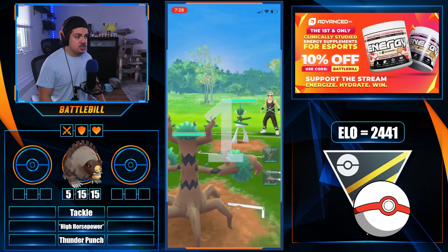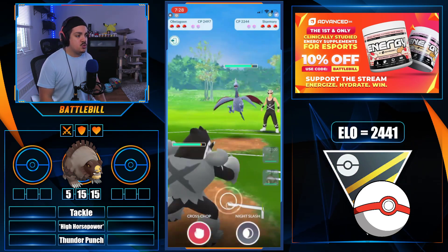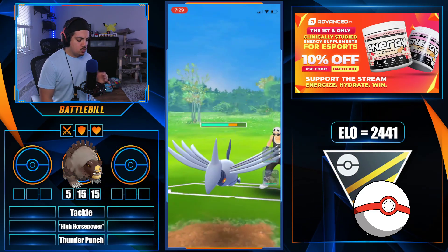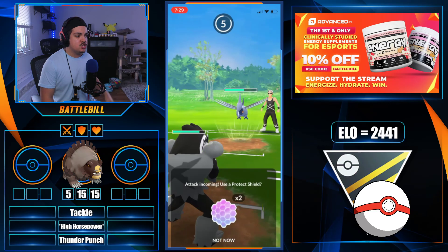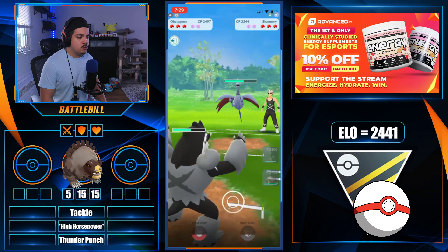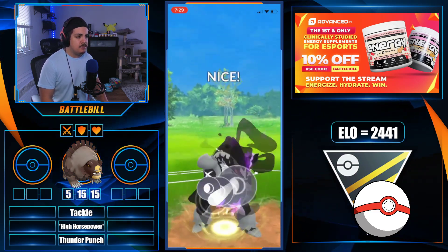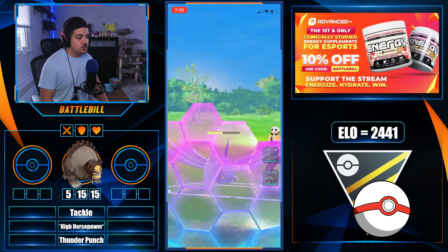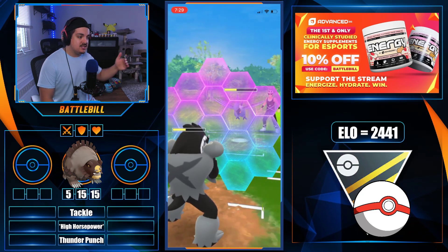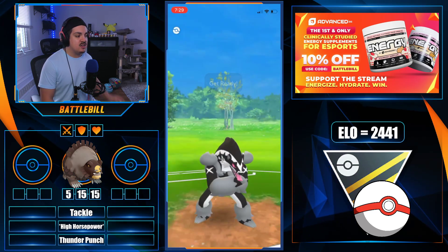In the next matchup, Trevenant on a Glaceon lead is a positive lead for SmudgyB. The opponent swaps immediately and he matches with Obstagoon. Ursaluna could be a pick here because of Thunder Punch, but its Tackle fast move only deals resisted damage. Obstagoon plays this well in Ultra League — similar to how it performs in Great League — and the Skarmory matchup stacks up well here. A Sky Attack is shielded and they're in an even shielding scenario.